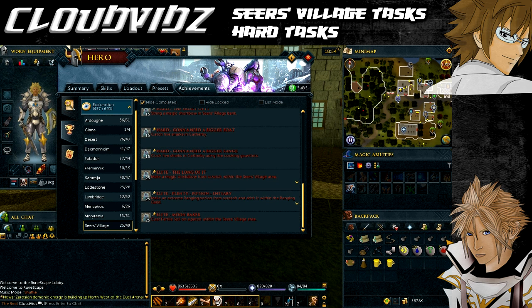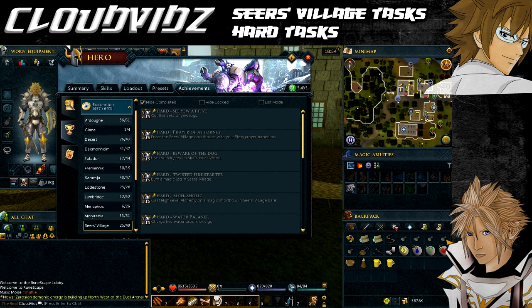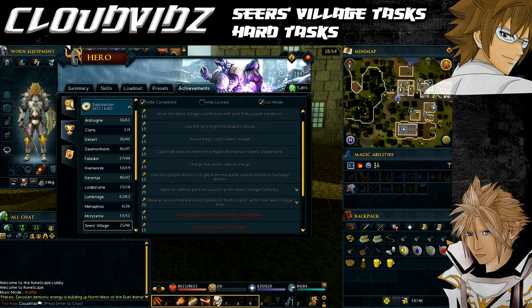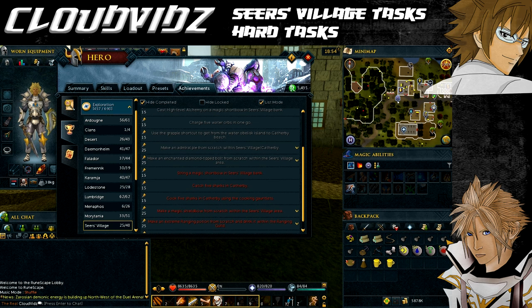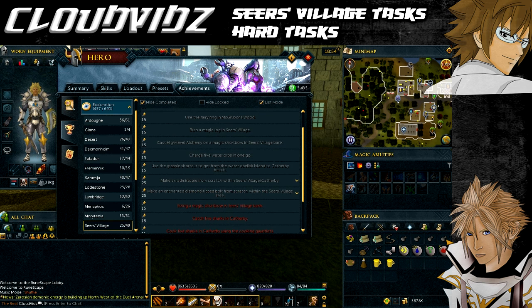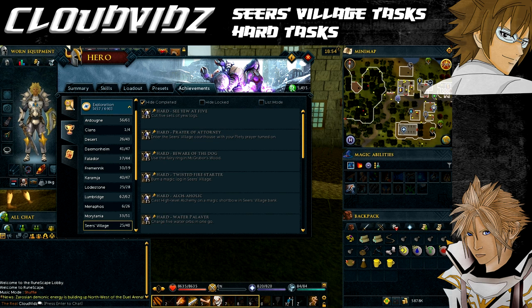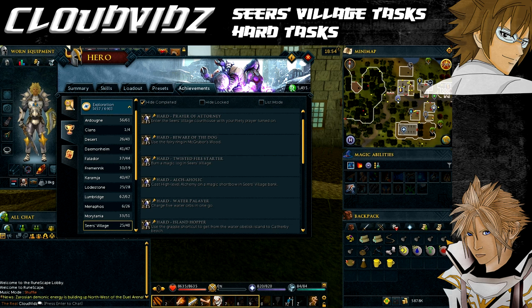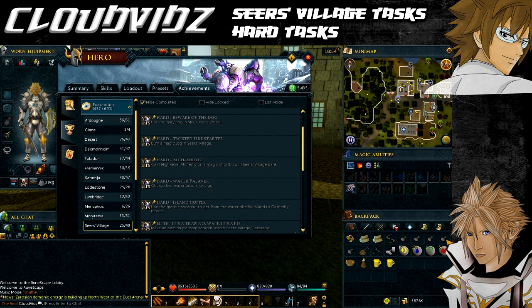For items you will need either a Dramen or Lunar staff unless you've completed Fairy Tale Part Three, a dusty key if you have less than 70 Agility, a combat bracelet, two magic logs, a bow string, five unpowered orbs, a mithril grapple, a mithril crossbow or higher, cooking gauntlets, five raw sharks, 15 cosmic runes, 150 water runes, one nature rune, five fire runes, and you must be on the regular prayer book to activate the Piety prayer. I will write all of those in the video description below.